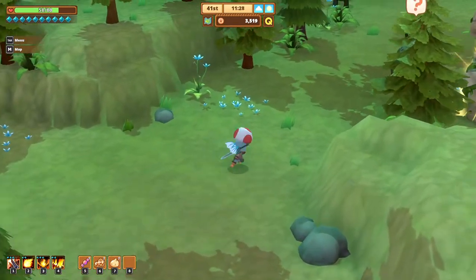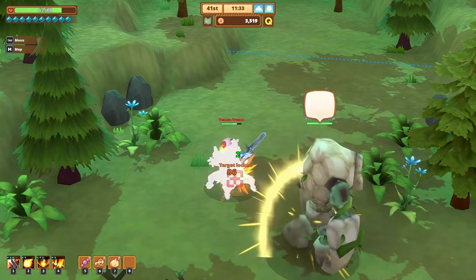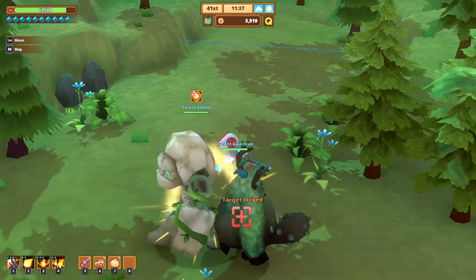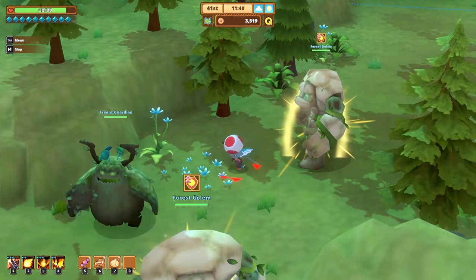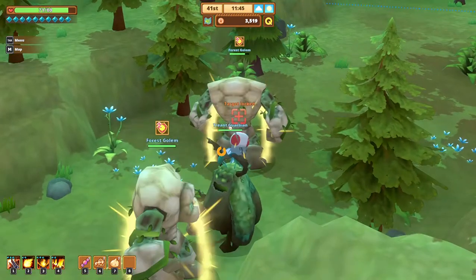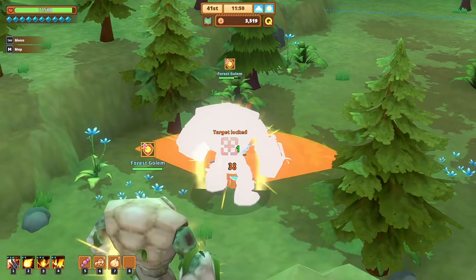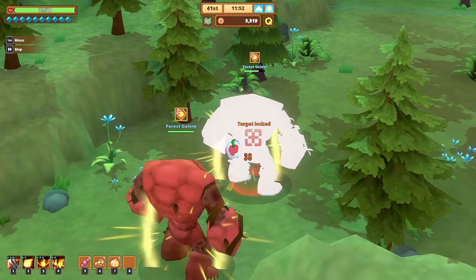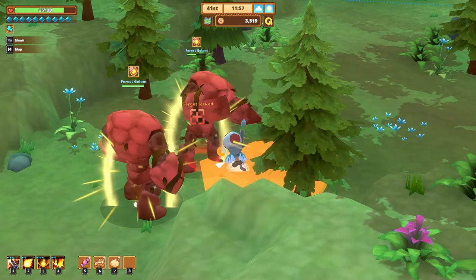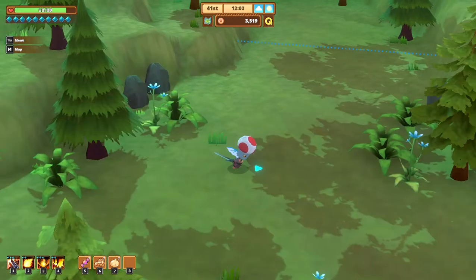We're going to go over to this guy and start attacking him — as soon as we get this guy taken. Where am I locked onto? I'm just going to hit this until I get the guy I want. Then we're going to hope we don't hit any of his friends. We are already doing good with health now. Except we took damage.